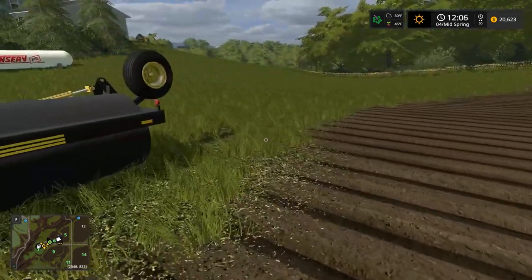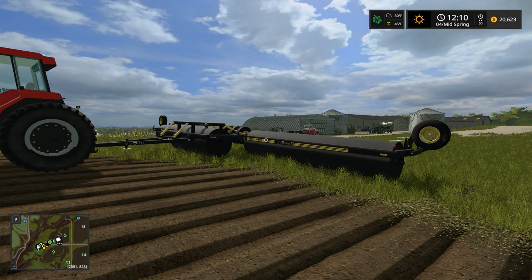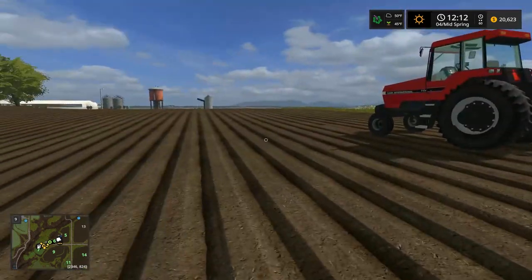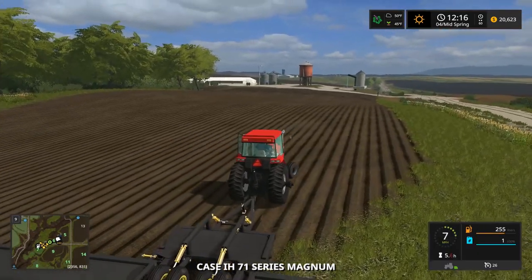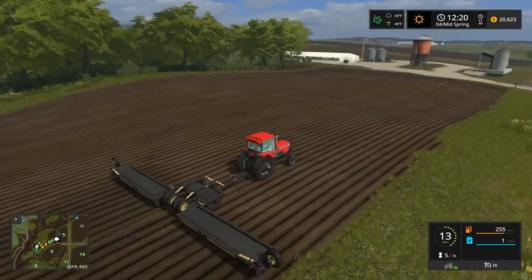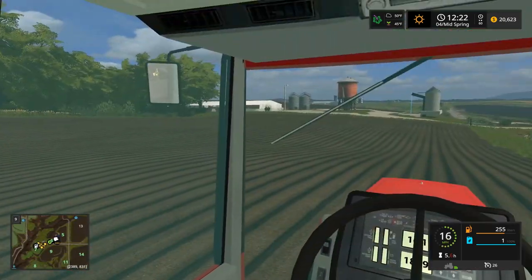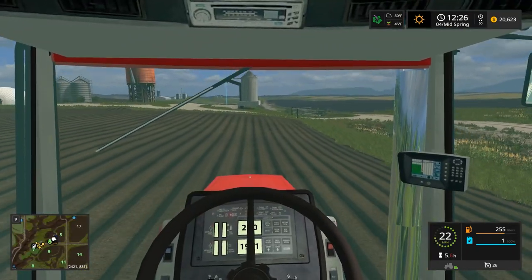We'll turn on the sprayer - it says 'turn on sprayer' - that's just so it actually does something. Because in Farm Sim, think about this - the roller doesn't do anything unless it has some type of fertilizer that goes across it and actually applies it. So that's what it's doing when it says 'turn on sprayer.' See it gets darker - so it's technically spraying the field which will give it a better yield.